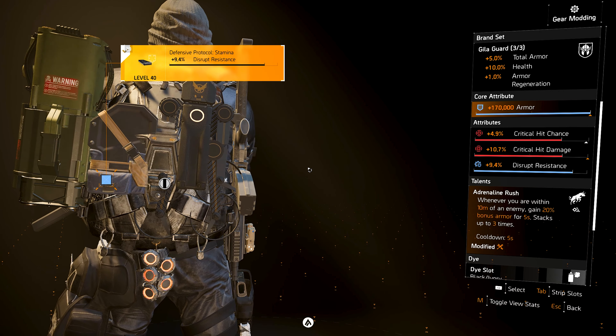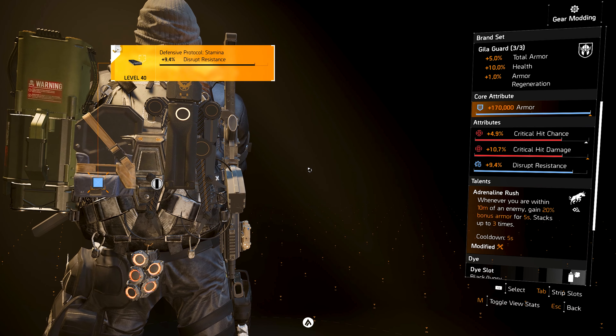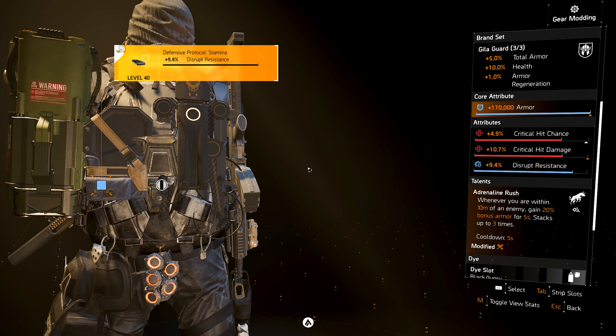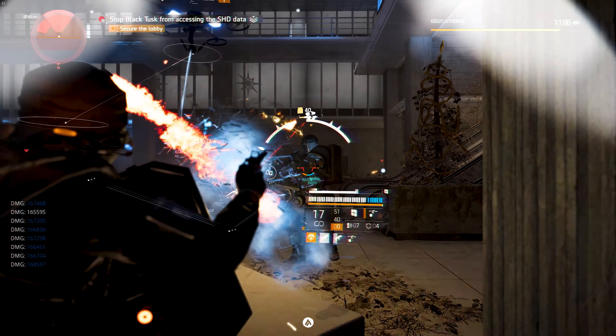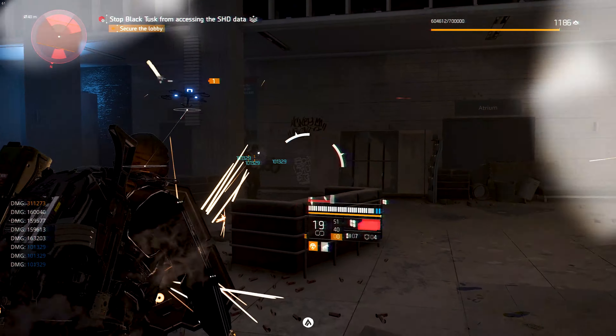It stacks up to 3 times and the cooldown is 5 seconds as well. This talent is basically an alternate version of Unbreakable or Tardigrade. Using this gives you an opportunity to achieve that bonus armor once every 5 seconds, and each enemy counts as a stack. So having 3 enemies within 10 meters grants you 60% bonus armor for 5 seconds.